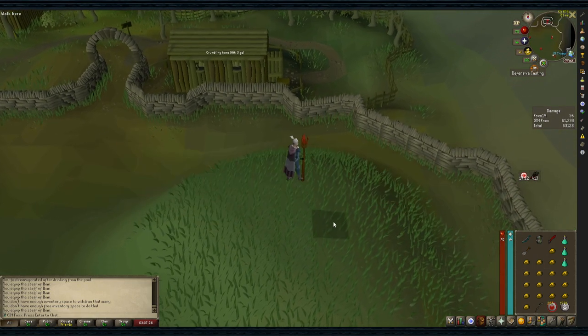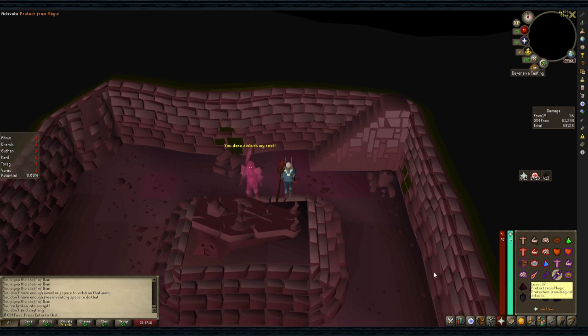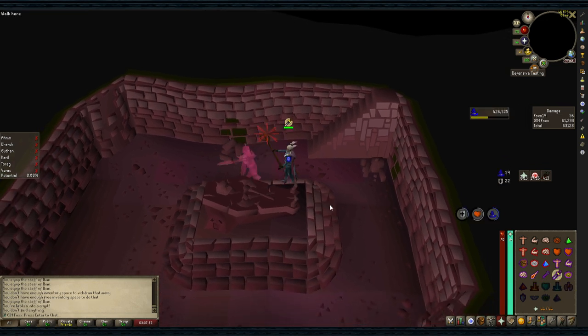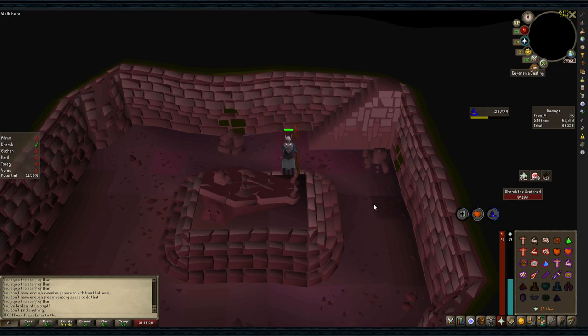Boss fights. Starting with Dharok, we're going to dig, then click the coffin. Turn on protect from melee, then kill Dharok with the Iban Staff set to Iban's Blast. Once he's down, turn off prayer immediately, then exit via the stairs.